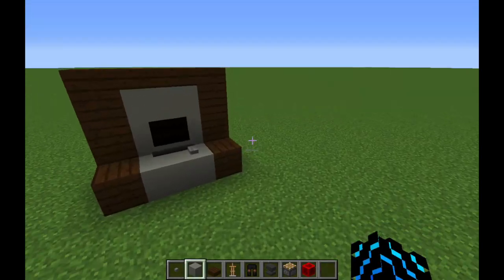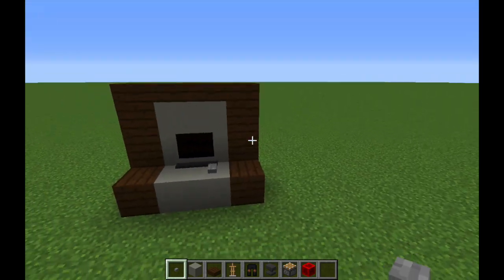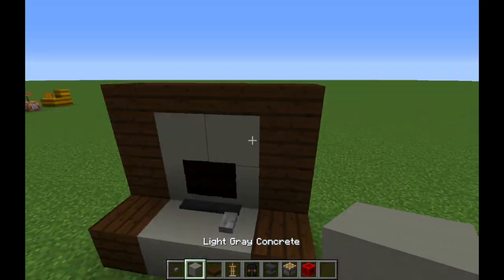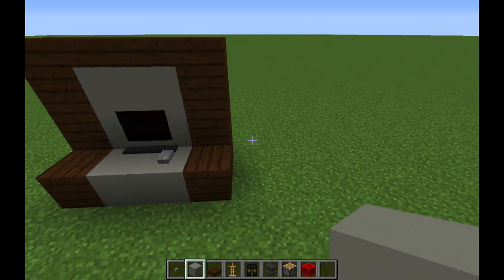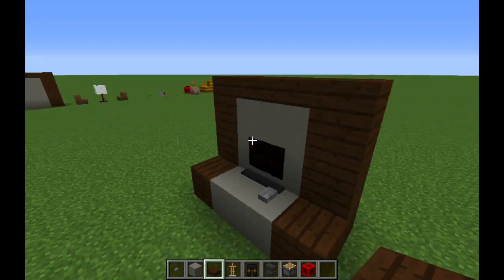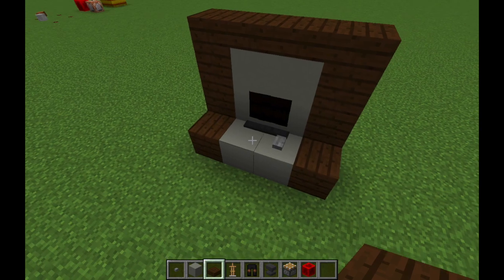For this build you're going to need a button if you want to make a mouse and you're facing east or west. You're going to need some blocks of your choice, and also a block that turns into a slab — so you can have a wood block and a wood slab, something like that.